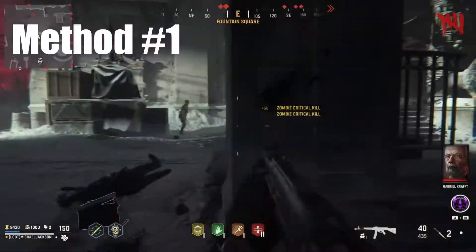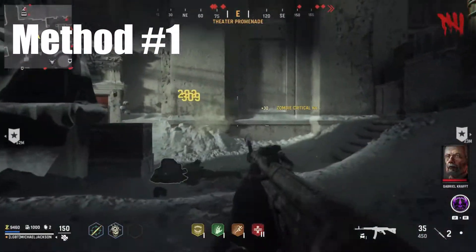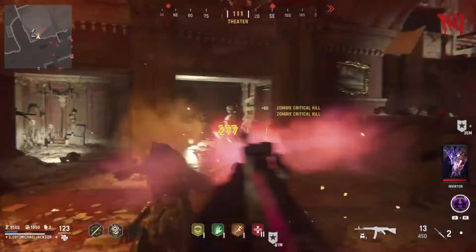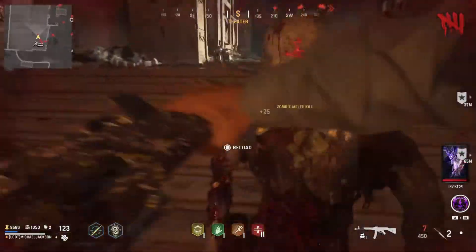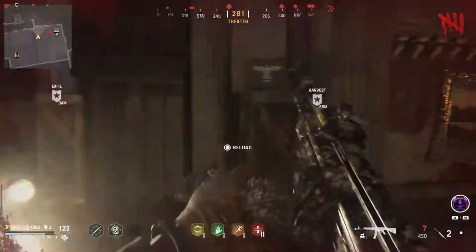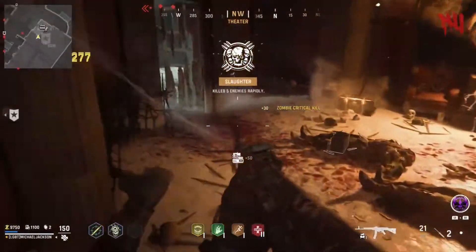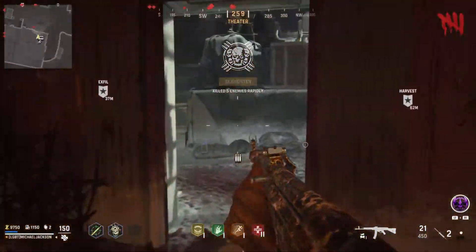Let's get into the first method. The first method I want to share with you guys is the spawn room strategy. This is a really simple one. Basically, the zombies will randomly spawn when you wander around the main spawn area. They'll endlessly spawn, but it can be a relatively slow process.